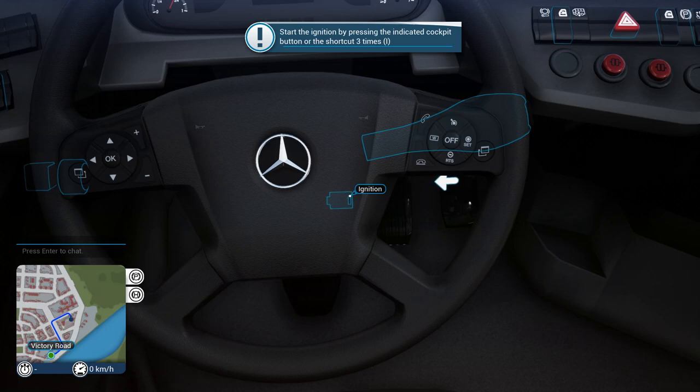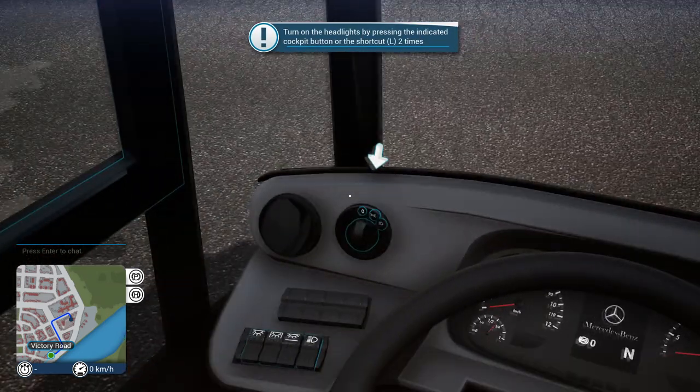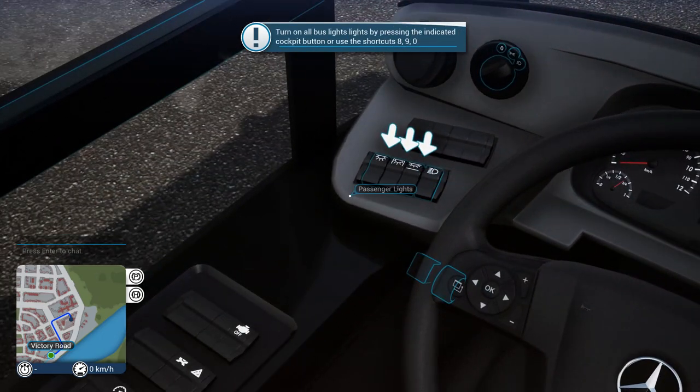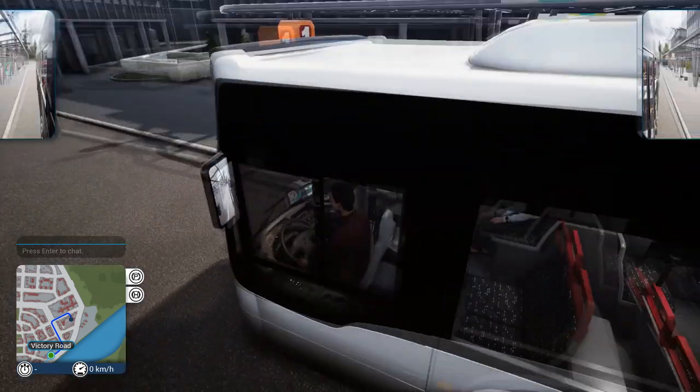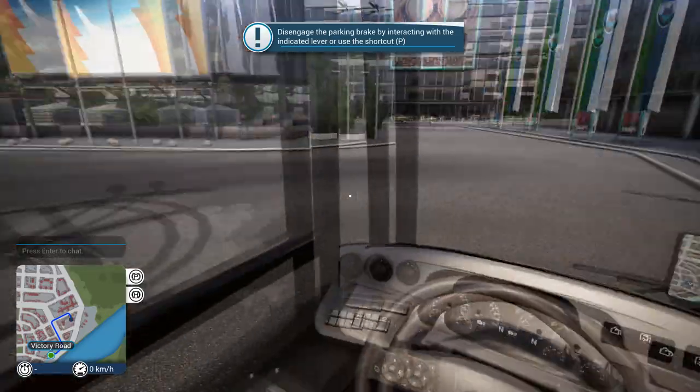We gotta do this three times. There we go, we should be ready to go. Turn on the headlights — do that over here. Cycle lights, then headlights, and passenger lights, cockpit lights, and ticketing machine lights. Great! And of course we need to set up our seat, so I'm gonna move it up a little bit. That feels good just like that.